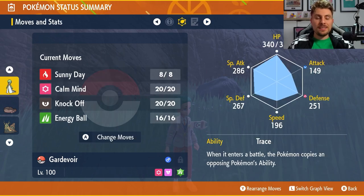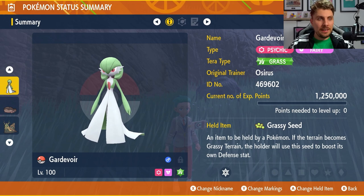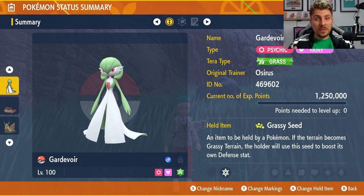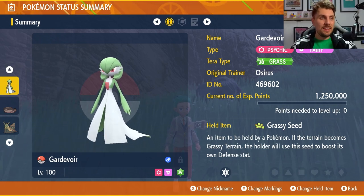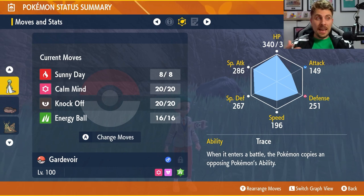Trace is imperative for copying Lightning Rod and making you immune to all electric type attacks. The Grassy Seed needs Arbolivia for the Grassy Terrain — that's the only drawback with this setup — to activate the Seed Sower ability and get the defense boost. From there: set up Sunny Day, Knock Off the Light Ball, Calm Mind up, and spam Energy Ball to take down the Pikachu.